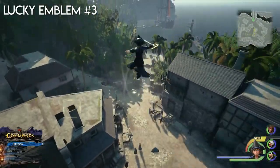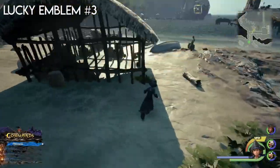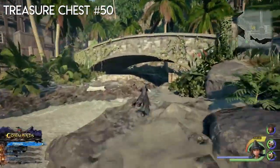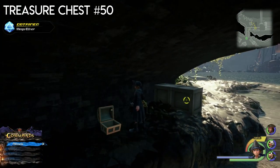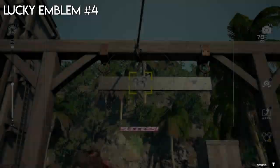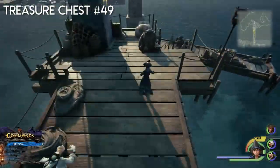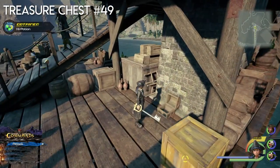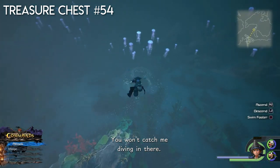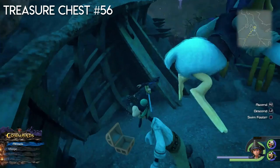Now go to the exit where the save point is. Jump up here — below this thing is going to be a lucky emblem. Go behind the bridge because there is a chest as well. Moving up here, there's the next lucky emblem so take a picture of that one. At the end of the dock by this ramp is going to be another chest. There is also a chest in the water — jump in and go straight down to find it.